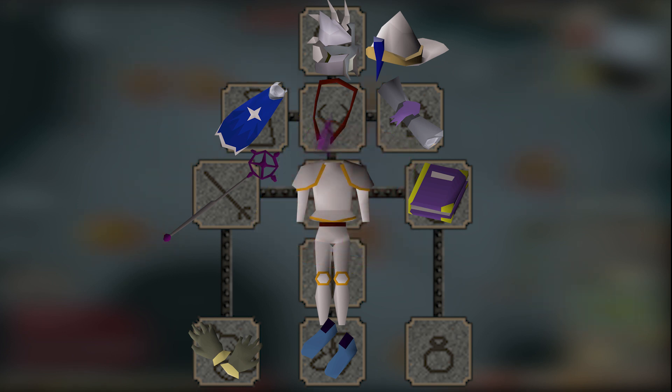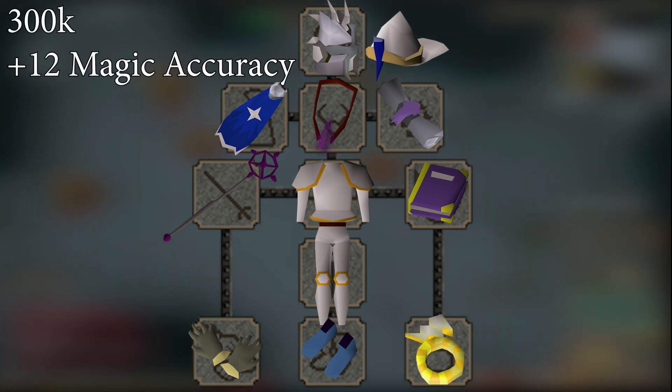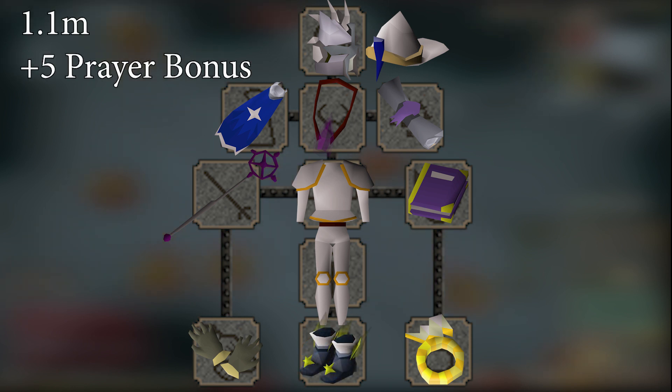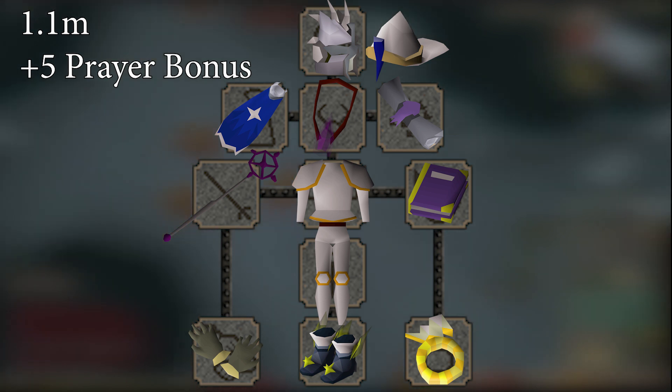I questioned which was a more important upgrade next — either Devout Boots or Seer's Ring — but I went with the ring. An imbued Seer's Ring costs only 300k and provides plus 12 magical accuracy, a big upgrade for the low, low price. Grab Devout Boots next. For 1.1 mil, these are the best in slot boots for prayer bonus in the game at plus 5, and will save you a lot of money in the long run if you grab them early.